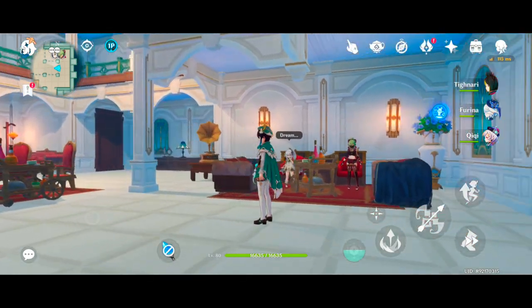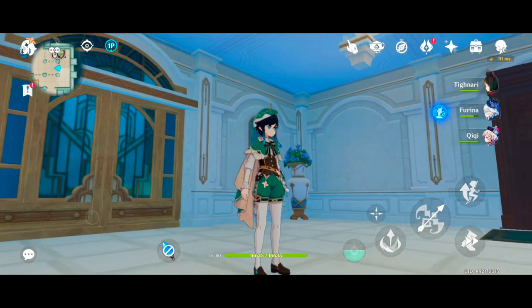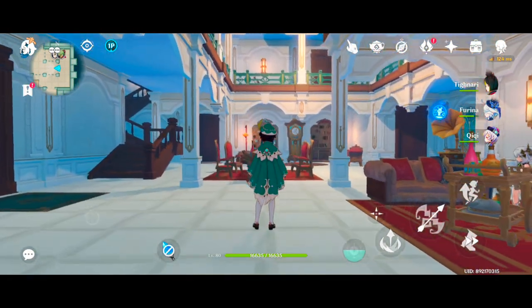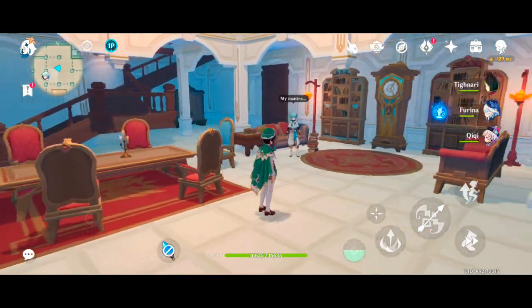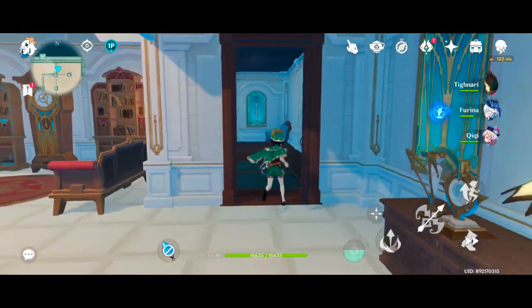Welcome to my humble abode! Here's the inside of my house — it's all white except for the furnishings. I chose red because that's the only color that seems to go well with this kind of setup.